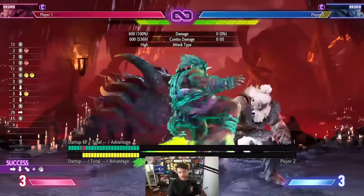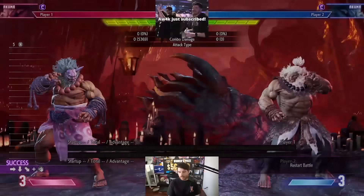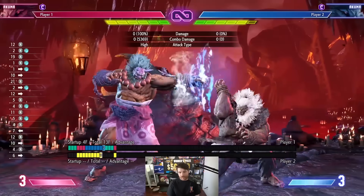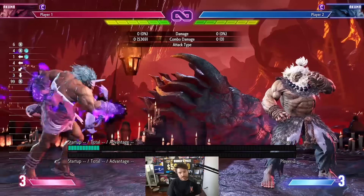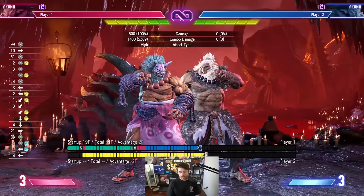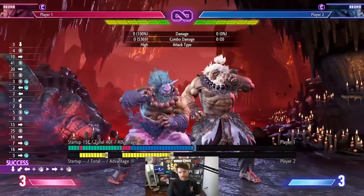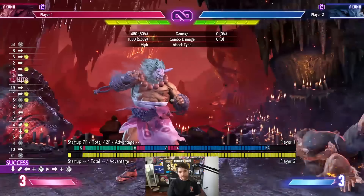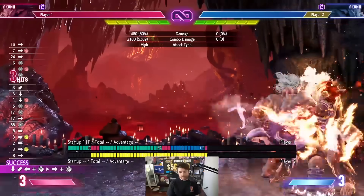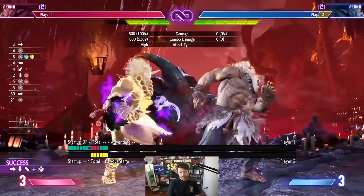His standing heavy kick is the same — heavy kick also forces stand. So these are moves that he can use. His jab seems very good. And then he has this counter hit combo move. Generally, the way to think about it is it combos off the strength of the button you hit. So lights, you do the light version; medium, you do the medium version; heavy, you do the heavy version. And off the heavy version, you can juggle. And then you can also do the EX version.